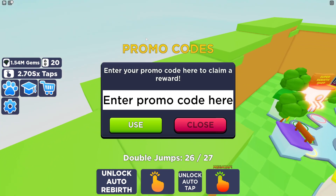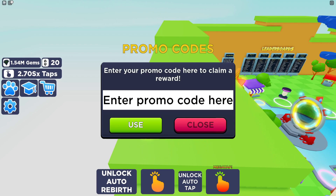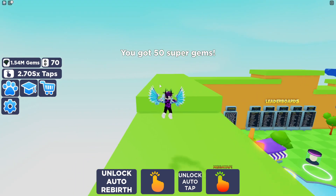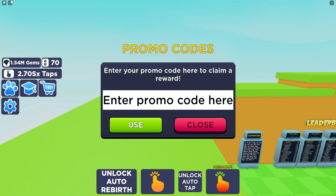Let's go ahead and get into the codes. The first code is going to be 40millions — let's redeem this one. Typed in as '40millions', use that, and as you can see it successfully redeemed, giving 52 gems, which is awesome. Sadly I can't copy and paste them in — I'm not sure why, but sometimes my copy and paste just stops working.